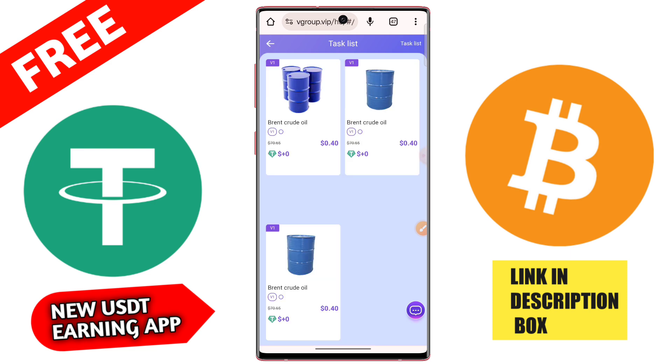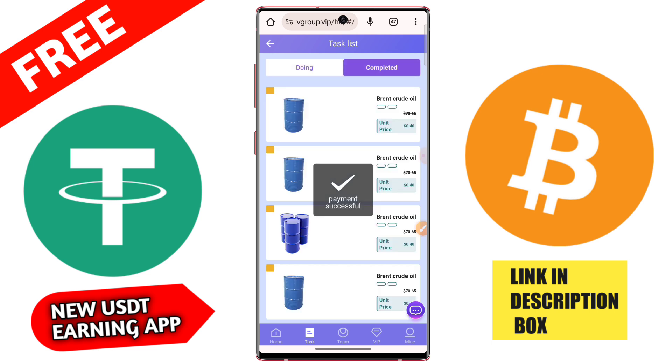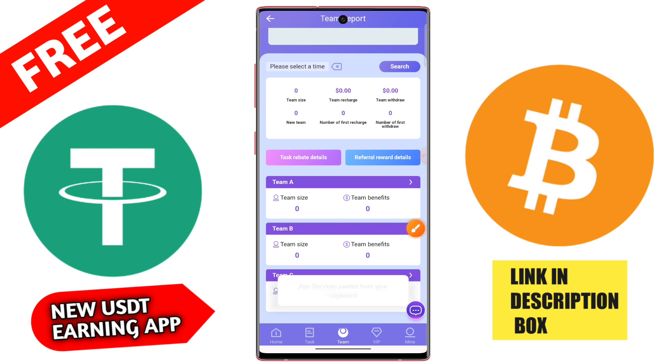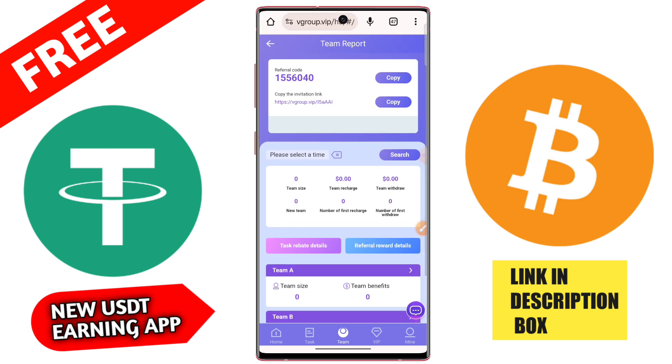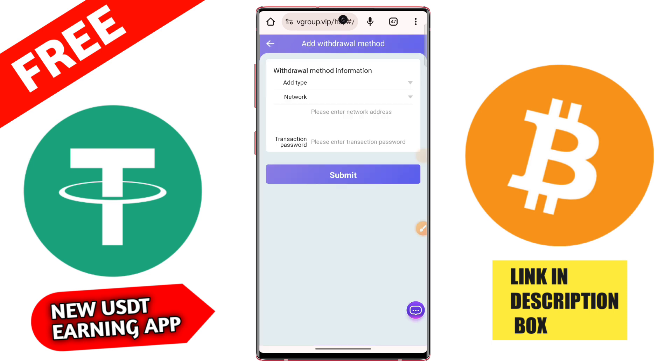For VIP 2, you need to deposit 48 USD; same three daily tasks, daily profit 4.80 USD, total profit 144 USD. For VIP 3, invest only 158 USD — same 3 daily tasks, daily profit 15.18 USD, total profit 553 USD. VIP 4, 5, 6 and up are also available, with the maximum VIP level being 10.